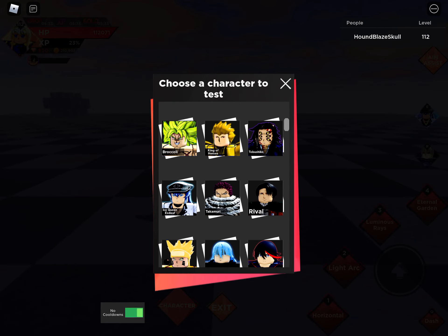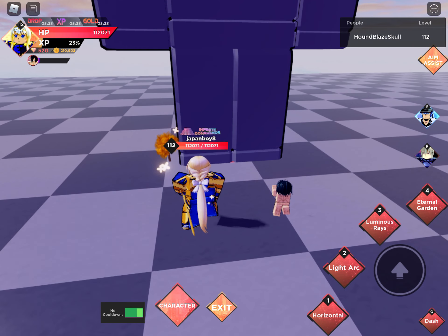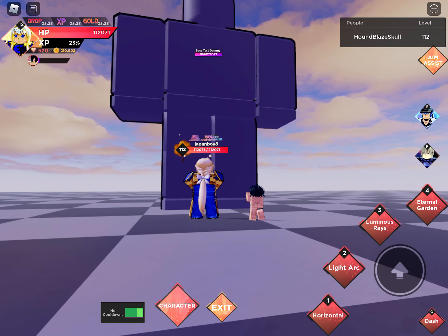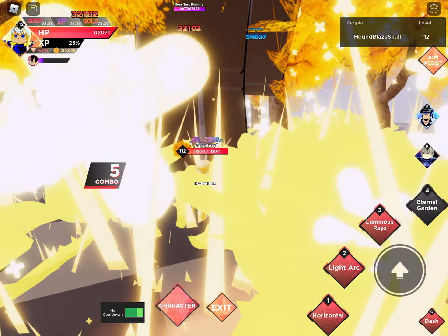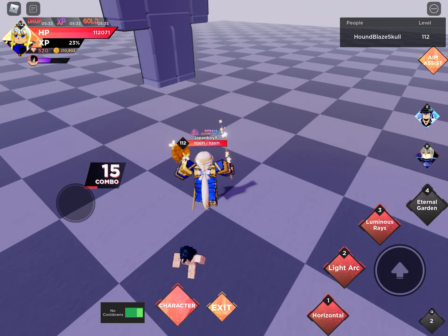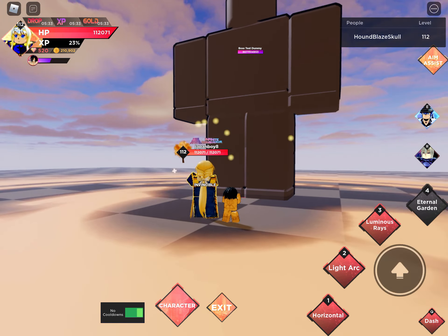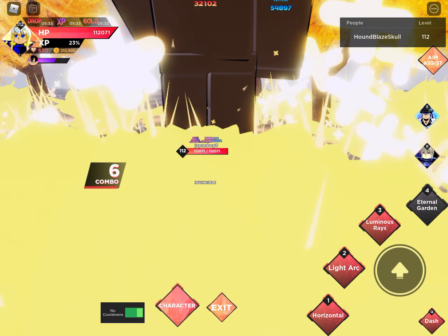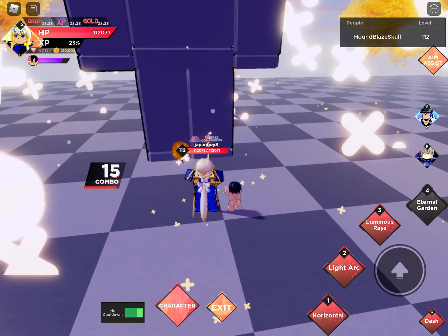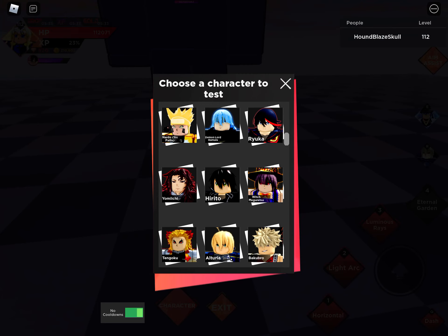Now we have Alice and Kirito. They're both higher ranking than Buriburi, but Accelerator is carrying. We have Eternal Garden — a combo of 15. I'm going to say 55 damage per hit. Let me actually calculate that — 55 times 15. Okay, so basically 825k for that move right there.